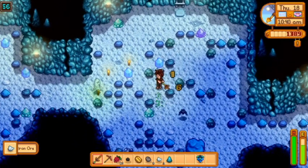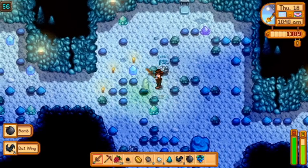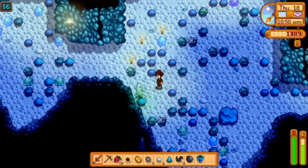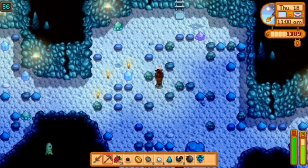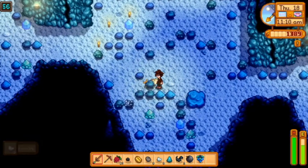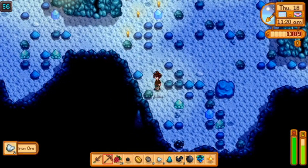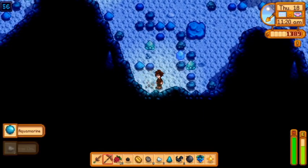I've got a ghost to deal with. Oh Jesus — go away ghost! You just don't want to die, do you? Oh my god. There we go! We got the fish — cool. I don't know if that's one of the fish for the community center, but we'll definitely check it out. I think that's aquamarine — yes!